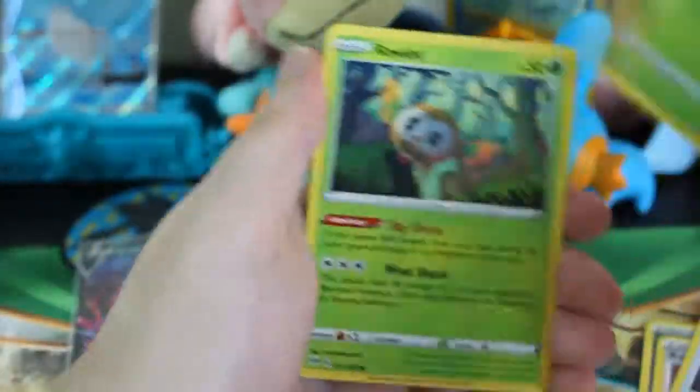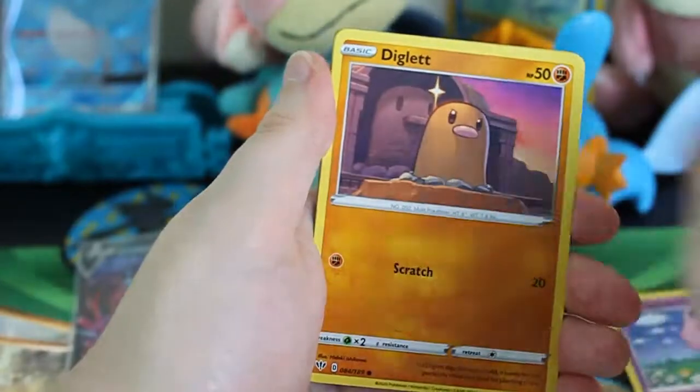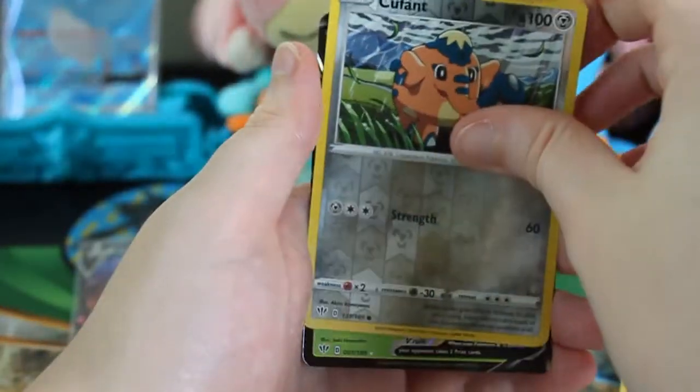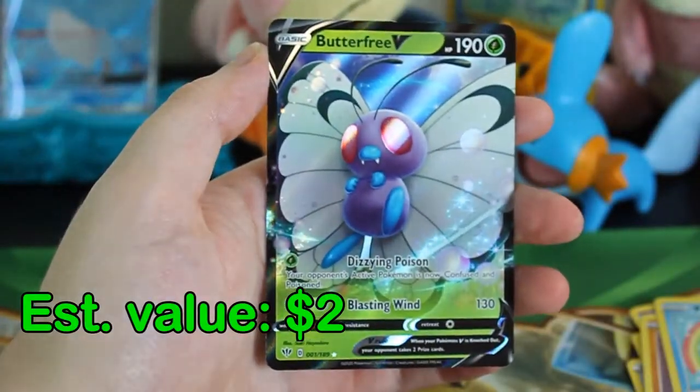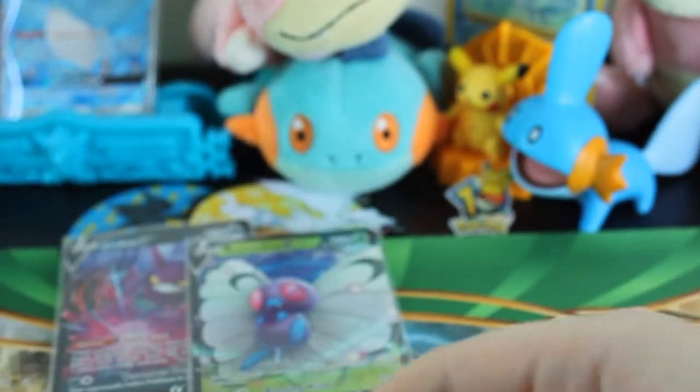Taboo, Turbo Patch, Dartrix, Rowlet, Jigglypuff, Diglett, Hanpour, Spinarak, Reverse Cufant — and what is this? Another Butterfree V! Put that in a sleeve. Put those to the side.